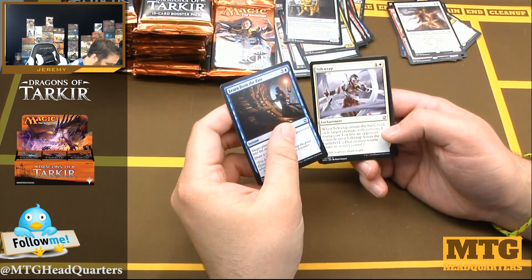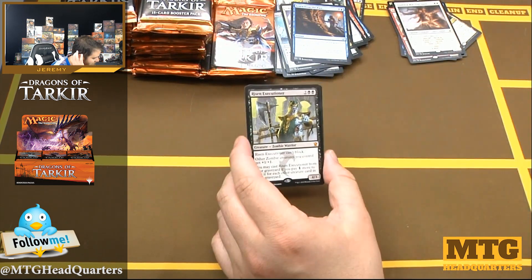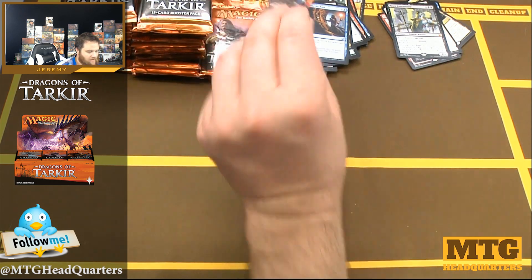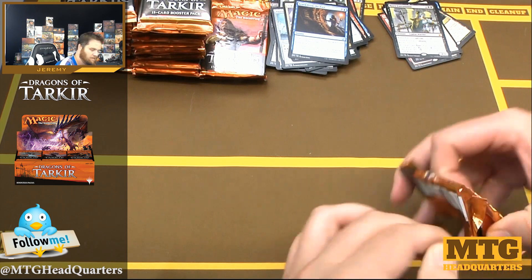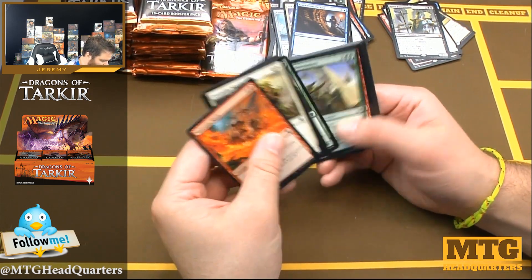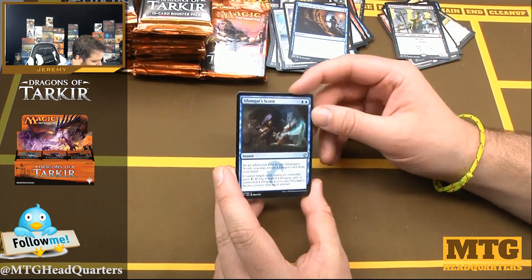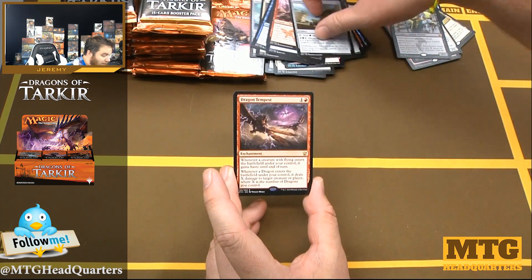Learn from the Past, Silkwrap — solid. Ojutai Monument and our first mythic: Risen Executioner. I saw this see some play in the current zombie builds and maybe it's still a thing. You guys always lambaste me for not knowing every single deck in the meta — well, I'm a filthy casual. I like to play competitive but I'm still a filthy casual. Silumgar Scorn, Warbringer, Dromoka Monument, and Dragon Tempest.